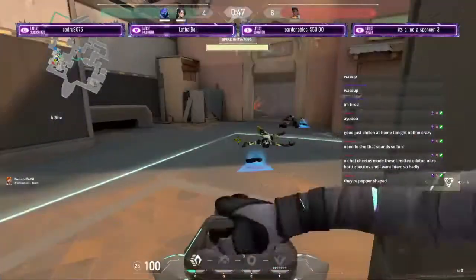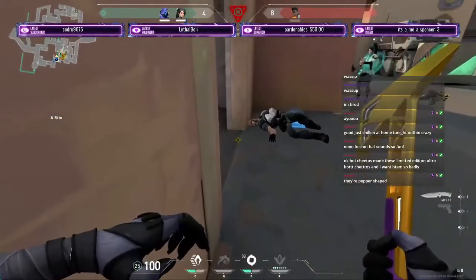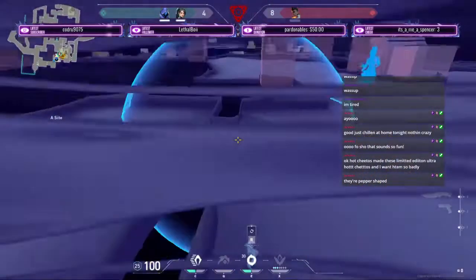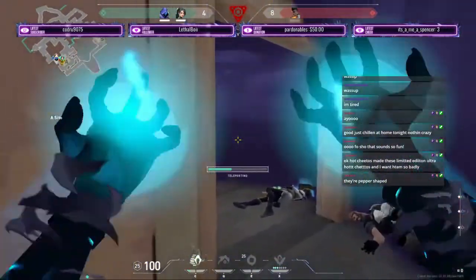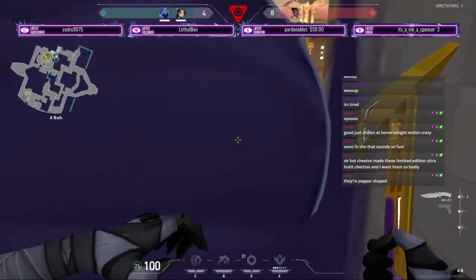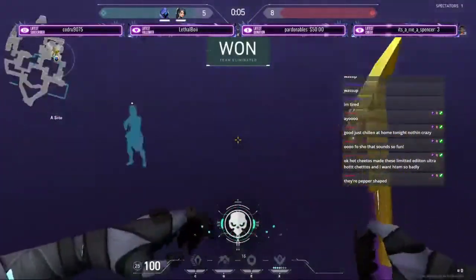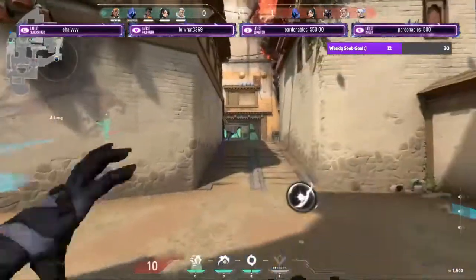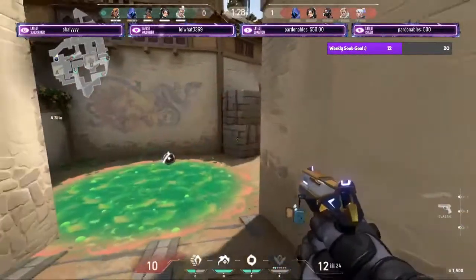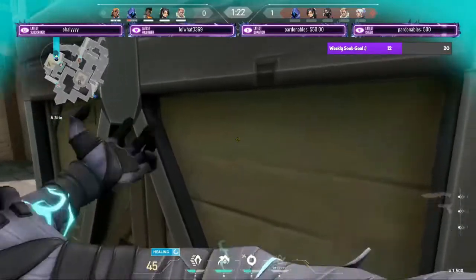This clip puts multiple things together, including the smoke, the pathing, and the reposition — knowing where he hears you. The corner is unsmoked and I get away with a sneaky play. This clip is the best of both worlds with Omen: you can get away with the elusiveness of the C ability, as well as reposition yourself back in the fight to be aggressive.